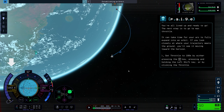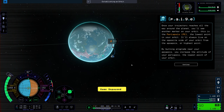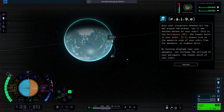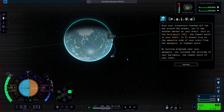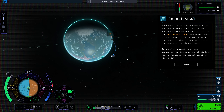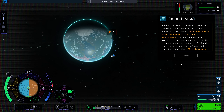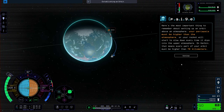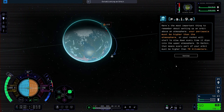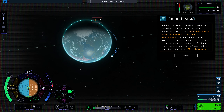You're all lined up and ready to go — the next step is to go max throttle. It can take time for your arc to fully expand into an orbit. Once your trajectory reaches all the way around the planet, you'll see the periapsis marker, or PE — the lowest point in your orbit, always on the opposite side from the Apoapsis. By burning prograde near your Apoapsis, you increase the altitude of your periapsis. On Kerbin, your periapsis must be higher than the atmosphere — that means every part of your orbit must be higher than 70 kilometers — or your rocket will slow down every time it dips into the upper atmosphere.